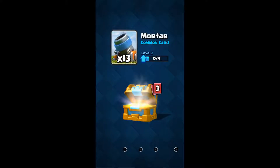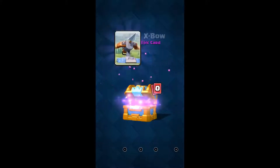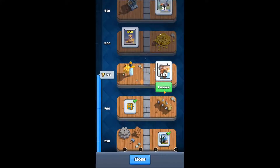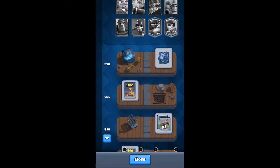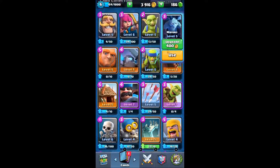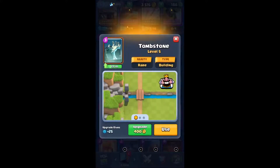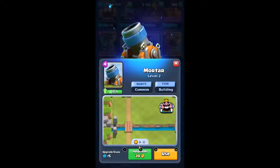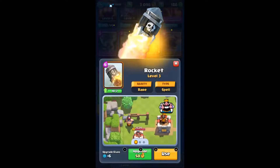Let's see — 2 mortars got it, 21 minions, tombstones, and Expo. So there's the Expo cycle. We already have flying machines so let's grab the rocket. There's the Expo — we're gonna grab the balloon. Let's check out the new cards. Let's grab the minions, the tombstone, the mortar upgrades, and the ore upgrades.